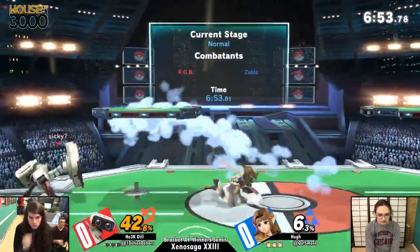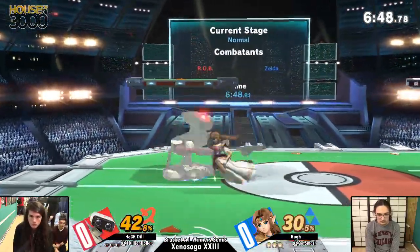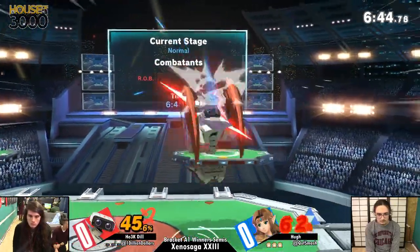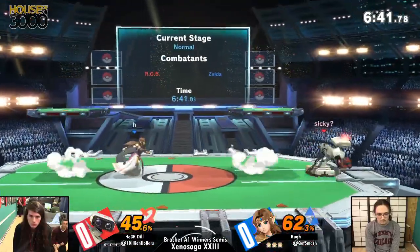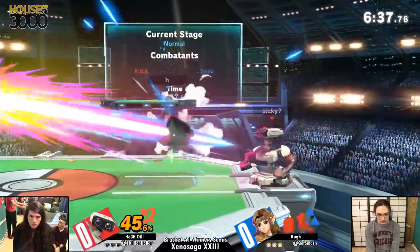He can just kind of kick this man. Against zoner characters, Zelda does get kicks out of shield, which is obviously extremely potent. But ROB has a lot of moves that are pretty safe, so you're not going to get that too much — like the infamous neutral aerial. Neutral aerial, down tilt. Can we talk about down tilt?